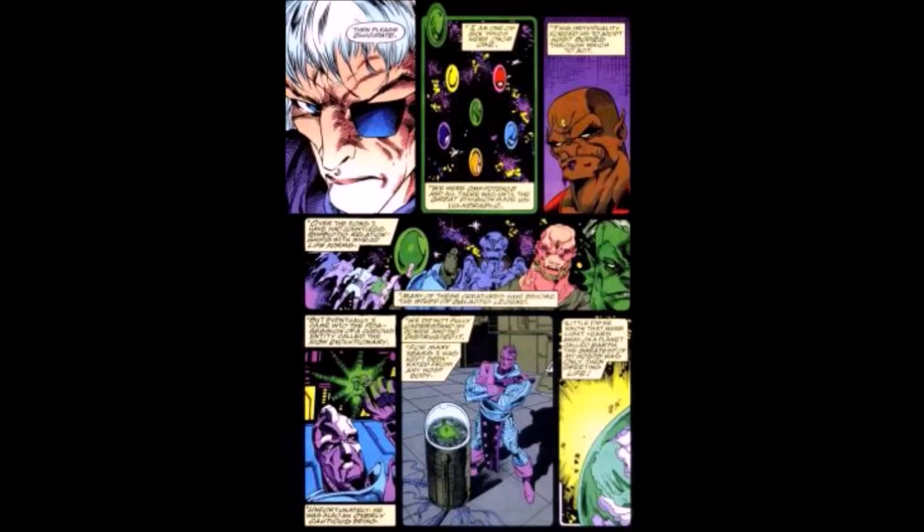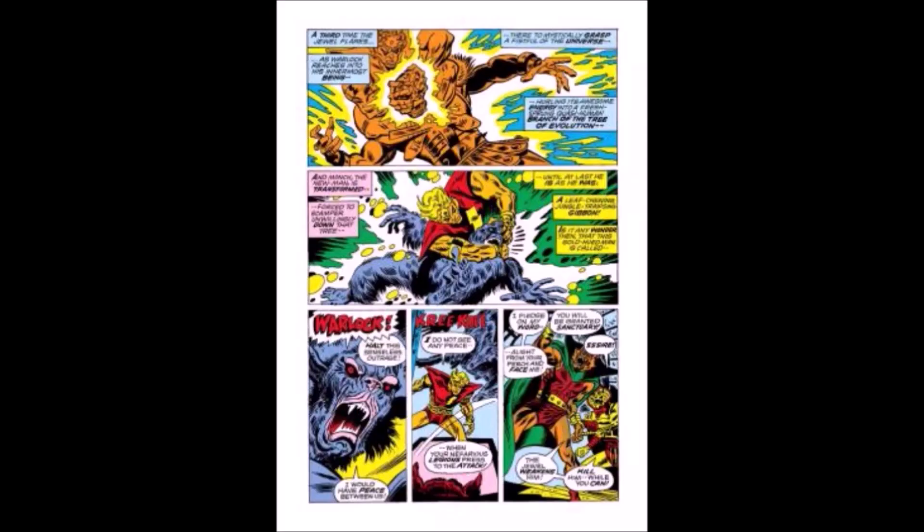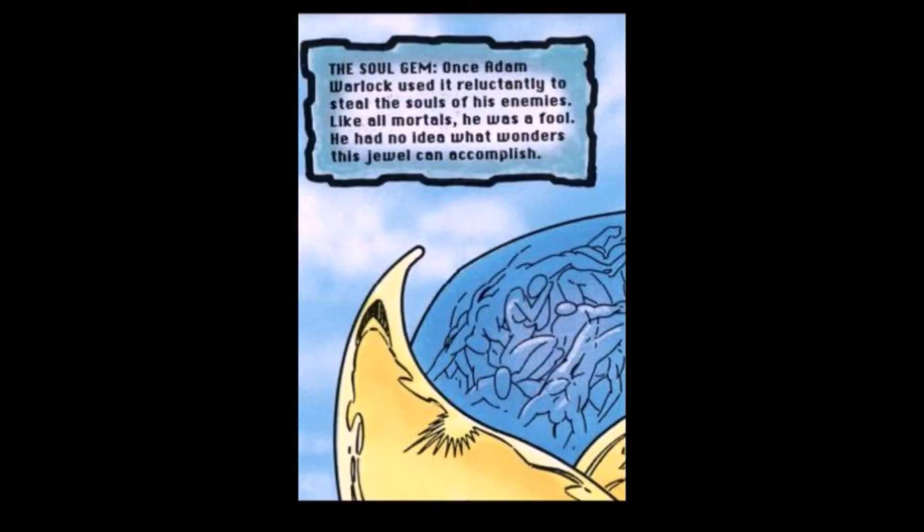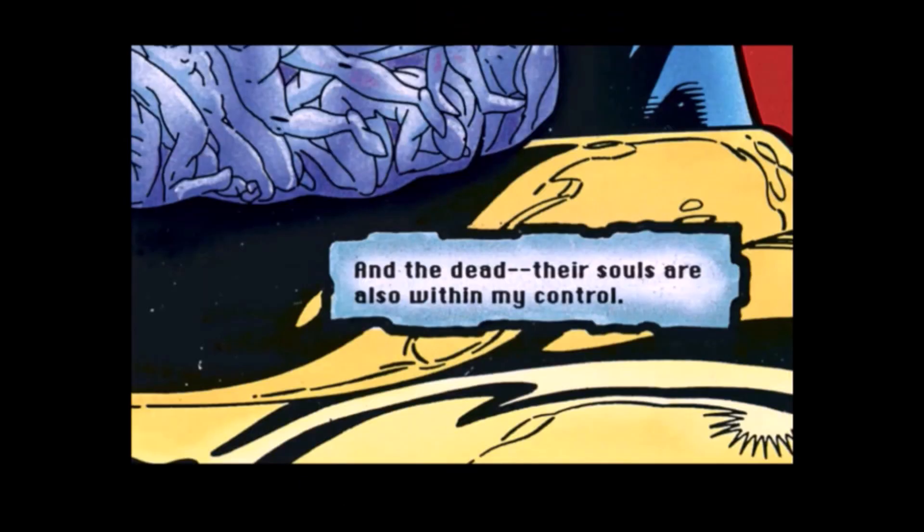The Soul Gem allows the user to manipulate souls and life. It exists on a higher plane of reality and contains a metaphysical world inside it — literally containing a multiverse. It can steal the spiritual essence from people and gather souls inside the gem. The user creates a connection with the Soul Gem, granting them the memories, skills, and knowledge of others it has absorbed. It can fire spiritual energy affecting the soul and can also de-evolve people or revert them from abnormalities.